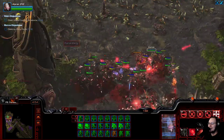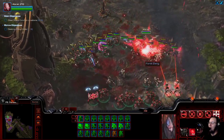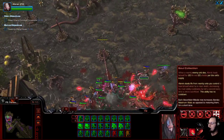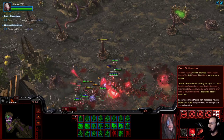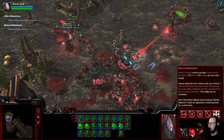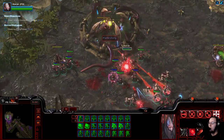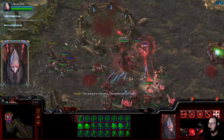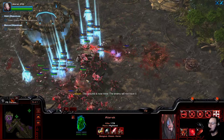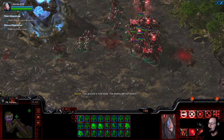I'm going to say that I bet the melee guys are not going to be the... whoa. His HP went up. Alarak steals life from enemy units you control to heal himself when he is near death, increasing the main ability's cooldown by half a second. Each absorption missile now increases Alarak's maximum vitals as opposed to restoring - that's interesting. So basically when he kills a bunch of small things, he gets a very temporary enormous durability boost instead of just being restored. That's very powerful.